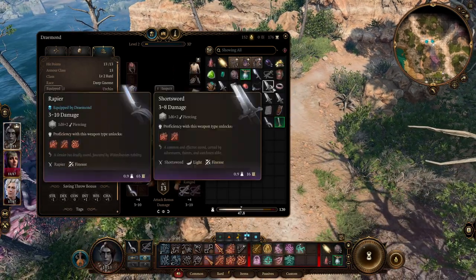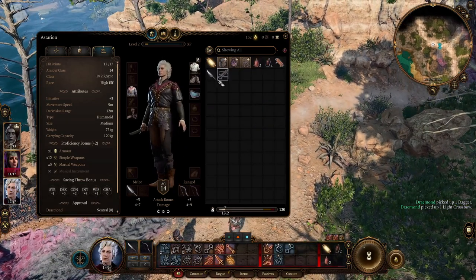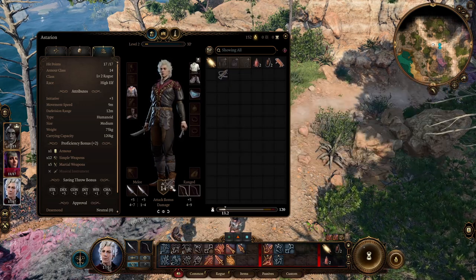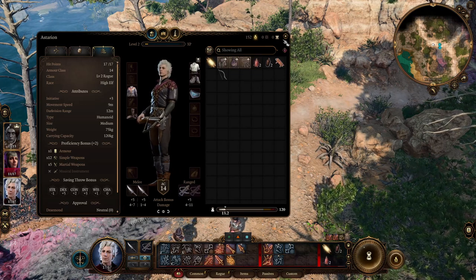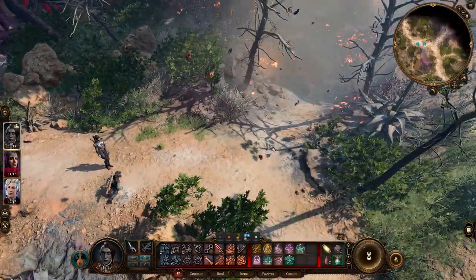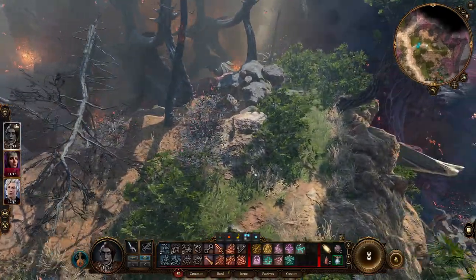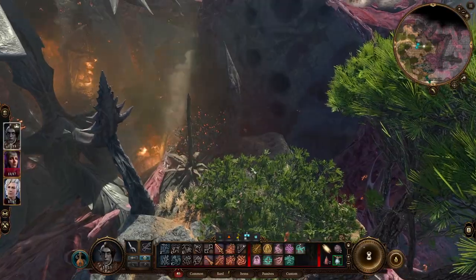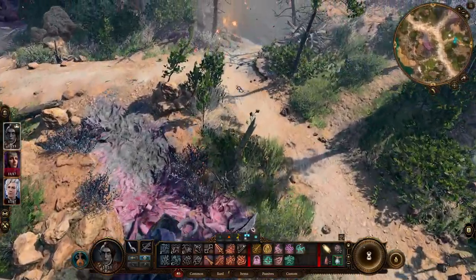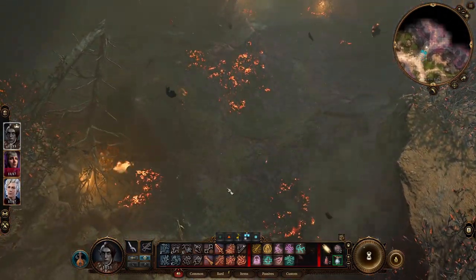We should have extra daggers. Light crossbow. Shortbow. Light crossbow. Now we're looking like a D&D party, right? Let's go check out what's up here if anything — you never know with some of these little nooks and crannies; sometimes you'll find things hidden on the ground.